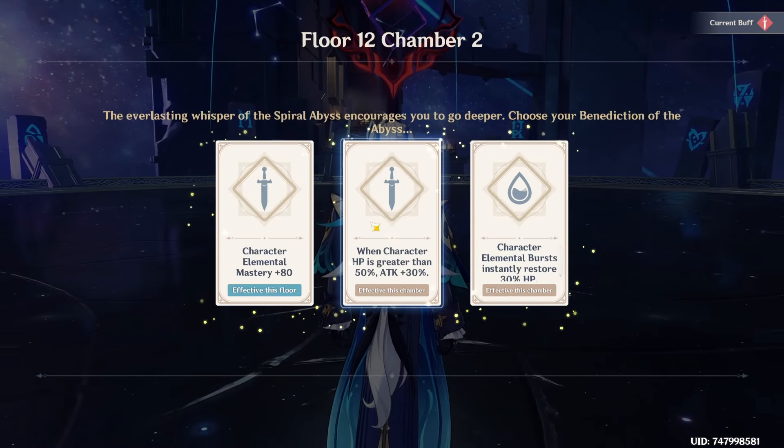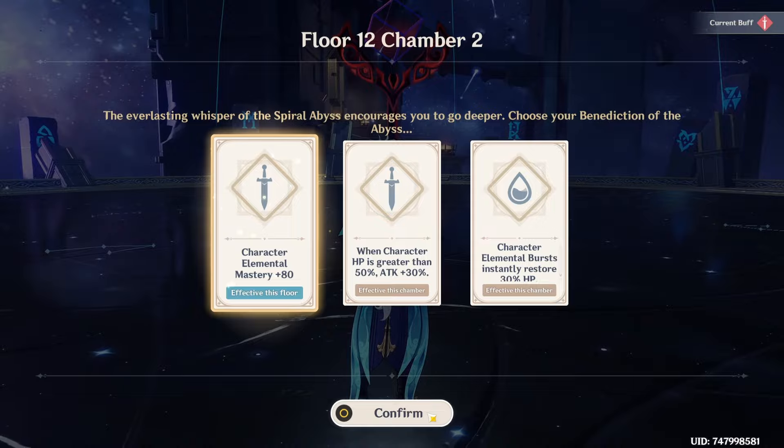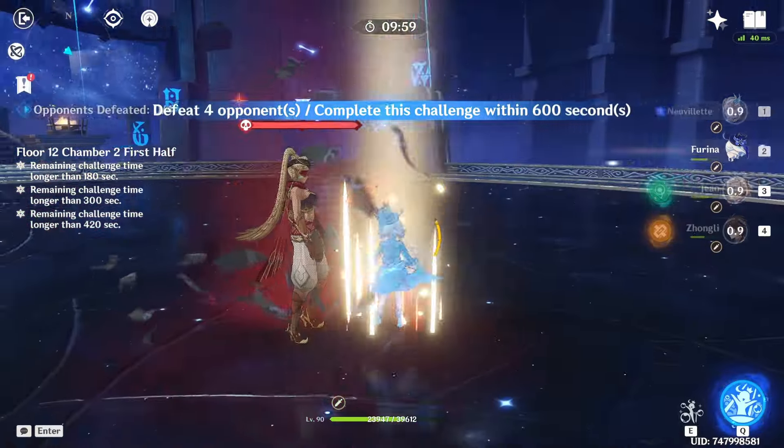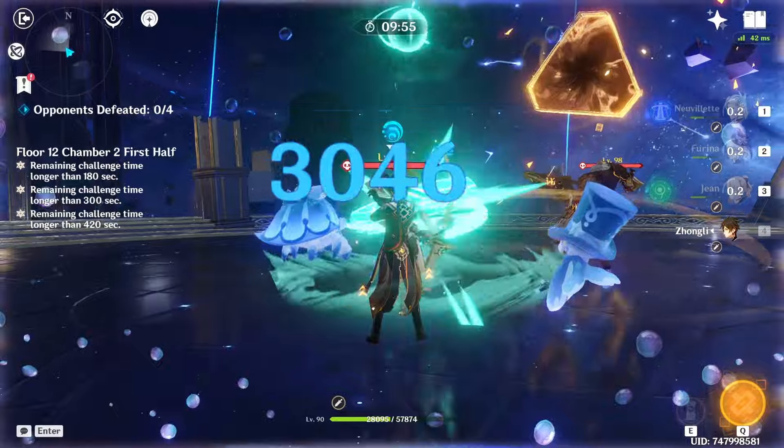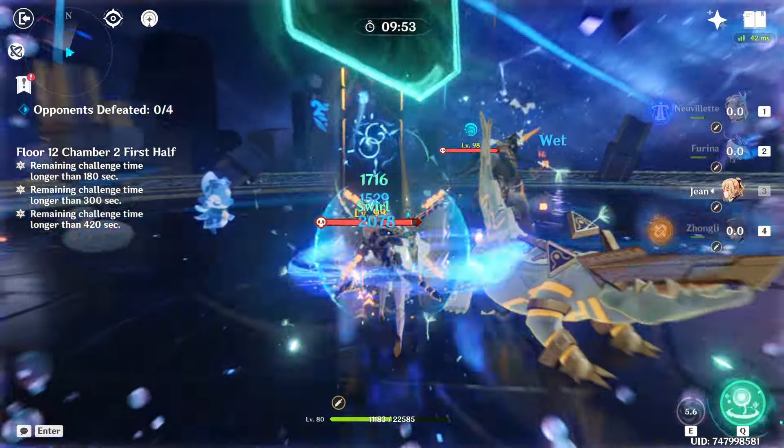Now it's on to Chamber 2, where we actually get a plus 80 EM buff, which is useful for our Nahida team. That's a nice little bonus, but first of all, we have to focus on the first half.